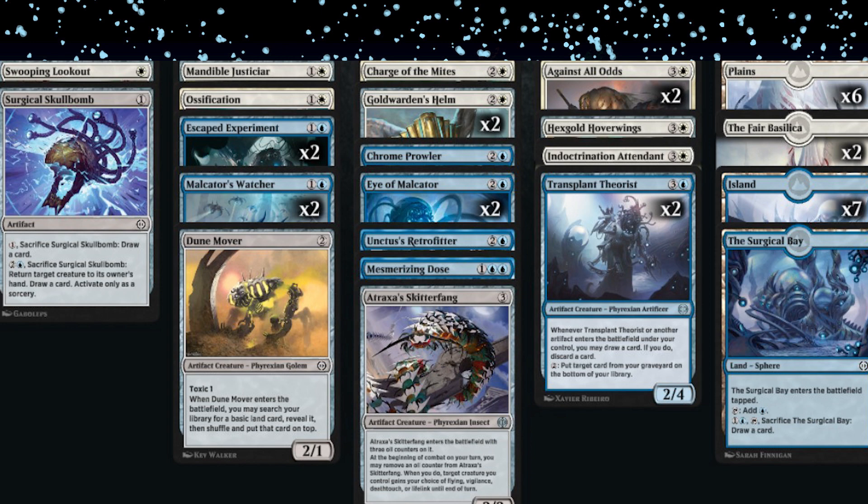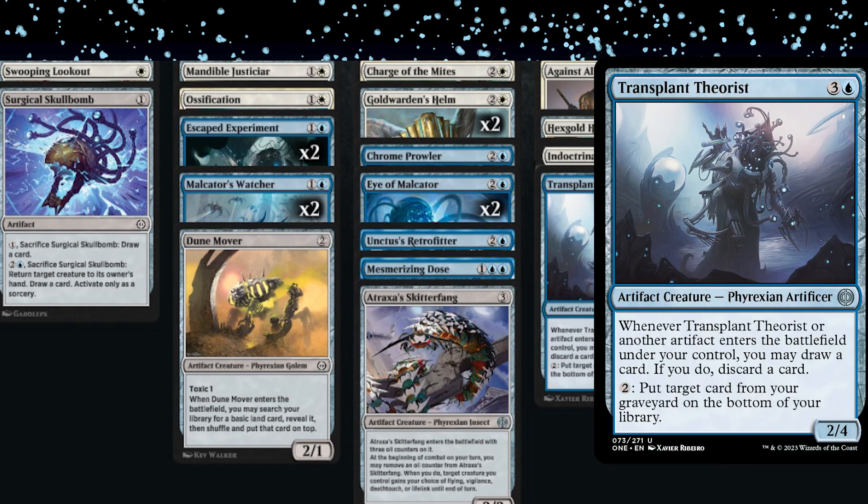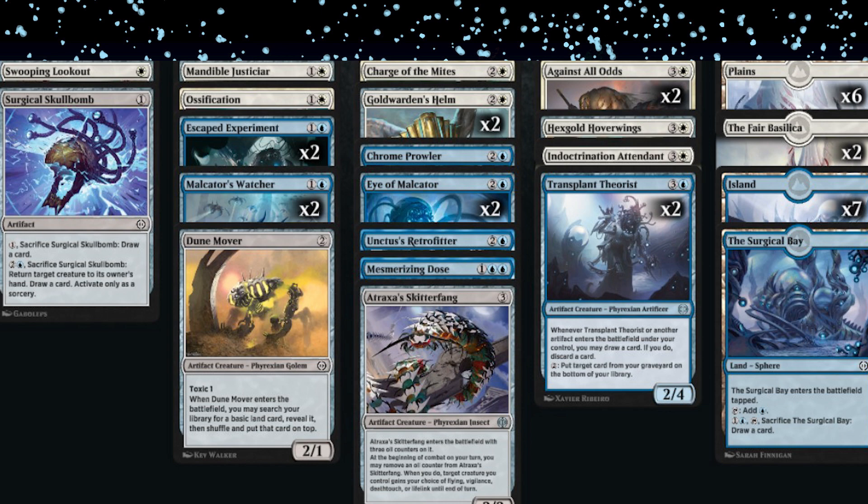The secret thing people don't know about Malcator is opponents will just not block it hoping you can't turn it on again next turn — but you always can because all your cards are artifacts. Ryan also had Transplant Theorist — a four-mana 2/4 artifact creature that draws and discards when it or another artifact enters, and can put a card from the graveyard to the bottom for two. He almost cut it, but it was an all-star — he was pitching lands and essentially choosing his hand, going through almost his entire deck.